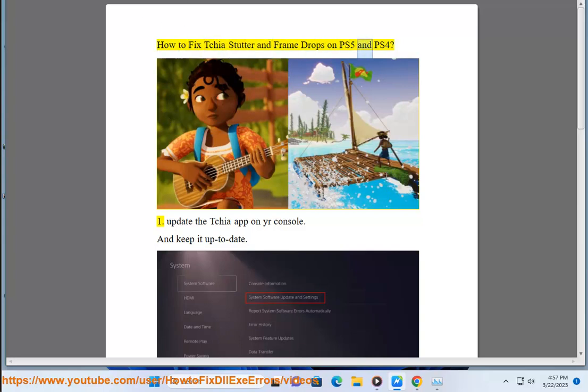How to fix Tchia stutter and frame drops on PS5 and PS4. 1. Update the Tchia app on your console and keep it up to date.